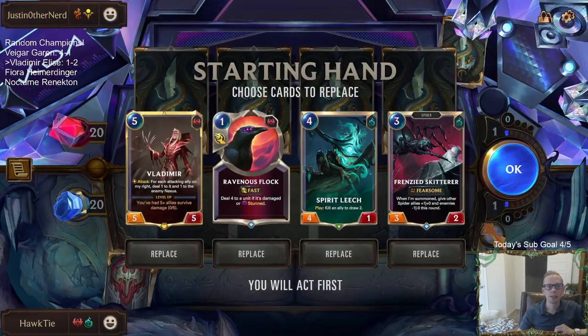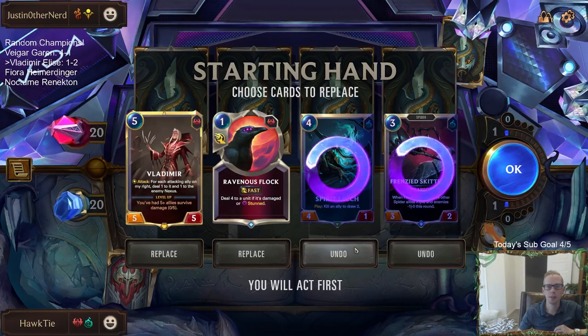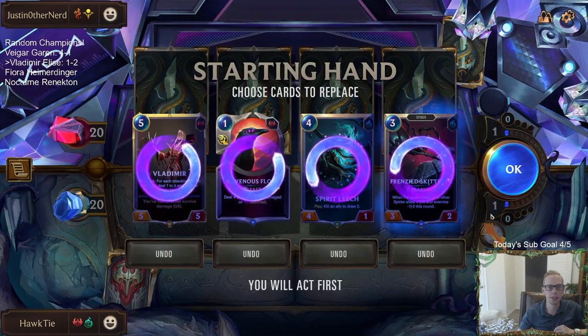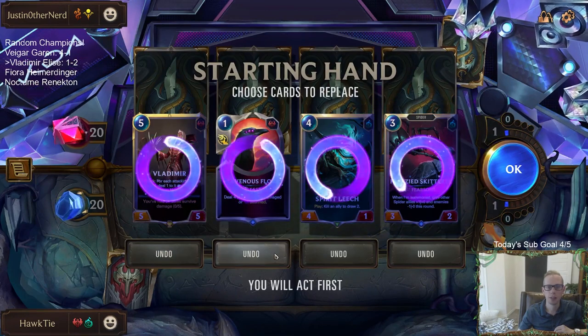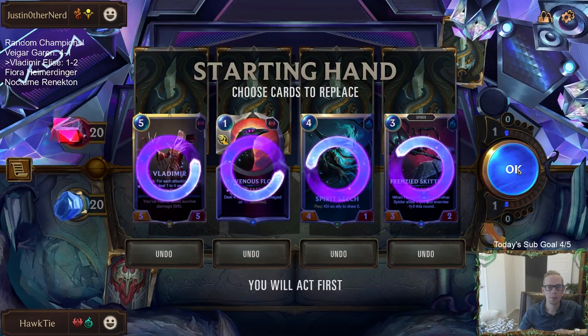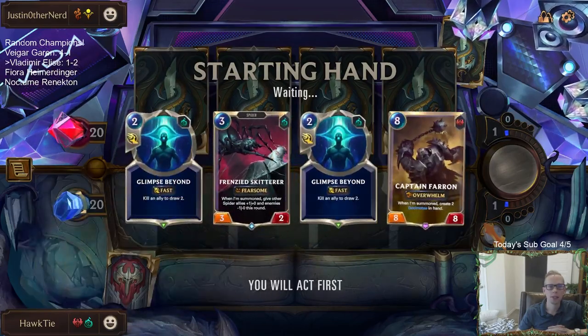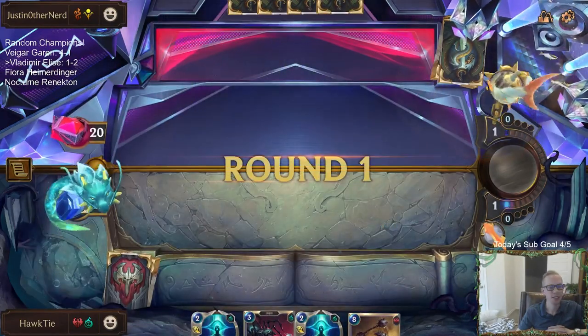Now playing against Lurkers. I like our chances a little better against Lurkers — that Piltover and Zaun version of Draven Scion is really good. I like our chances here better. We're going to send everything back — want some more one and two mana stuff. This is a terrible hand.